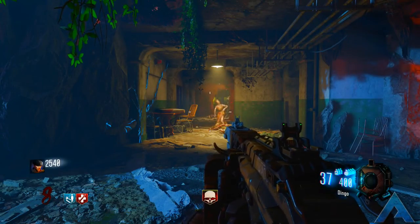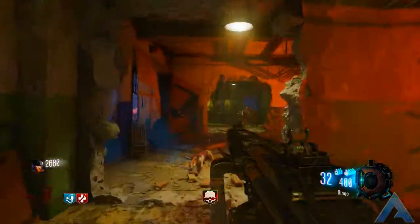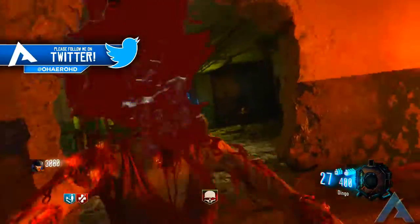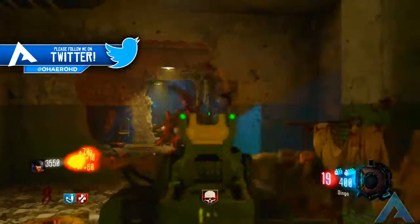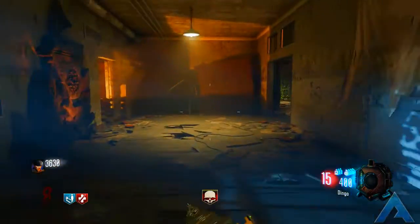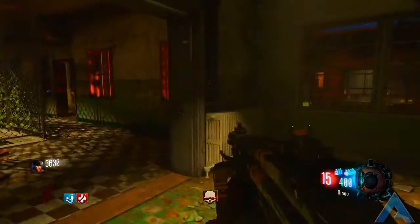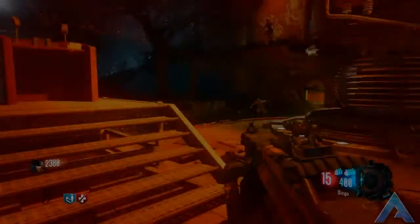For the next teddy bear, it is in the Verruckt area of this map. You are going to teleport over to Verruckt and go down this long hallway, and over to your right on the left side of this wall you will find a teddy bear sitting in a wheelchair, where you can again click Square, X, or whatever the key is on PC.